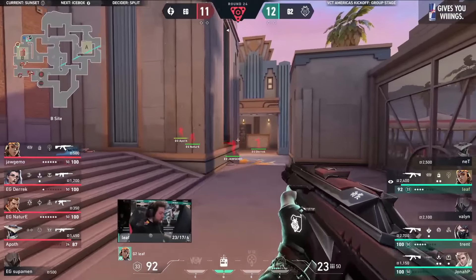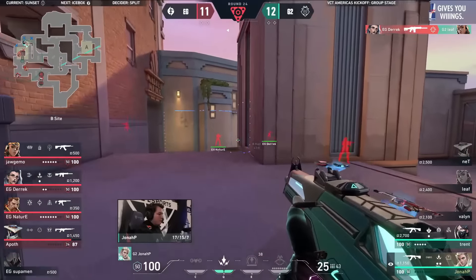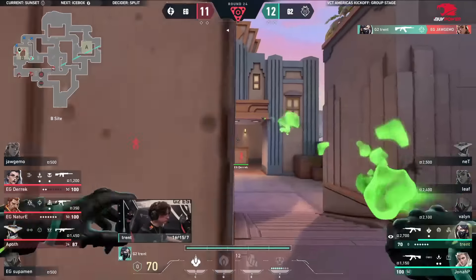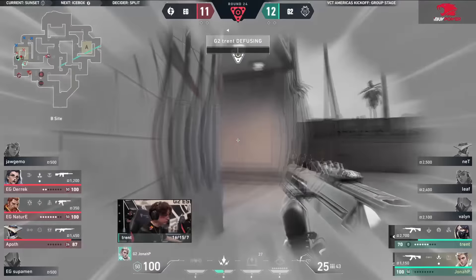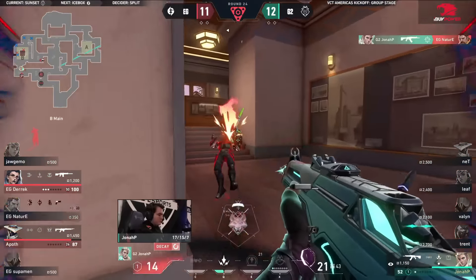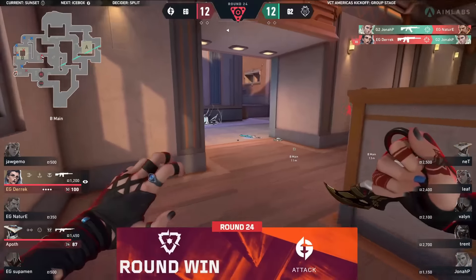G2 now funneling out, trying to take some space. Two shots for Trent — what a shot, but he has already fallen. Derek once again answering the call for EG. Trent with a filthy flick — magnetic. Great molly, did it land? It did land, but looks like it's just half a pixel short. Leaving Jonah P by himself — a 1v3 would be a miracle. Time so short, he gets the first, but that's all it is. Overtime on the cards.